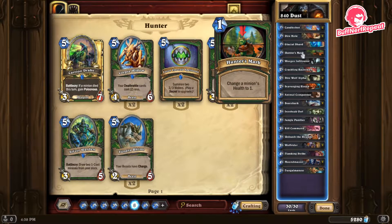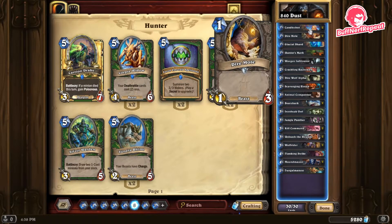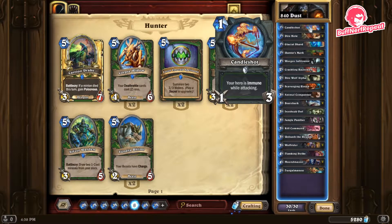Combo that with Hunter's Mark — change a minion's health to one — and you're essentially killing any minion in the game without taking damage. It's a great card and we're running two of them. Hunter is a very aggressive class and we're playing it aggressively, so that damage could also go to our opponent's hero.